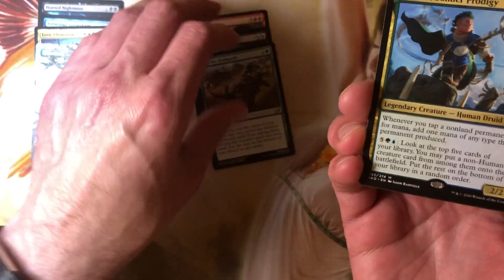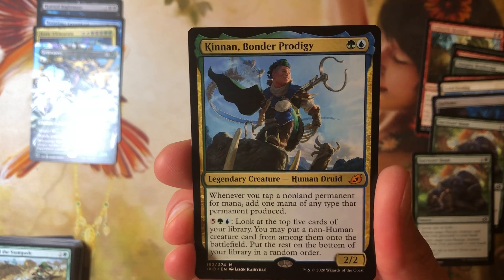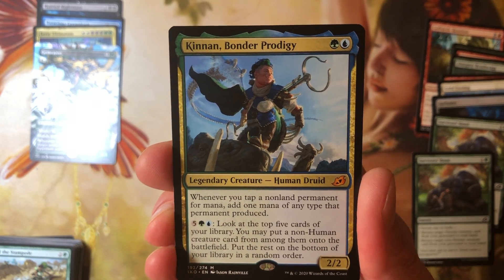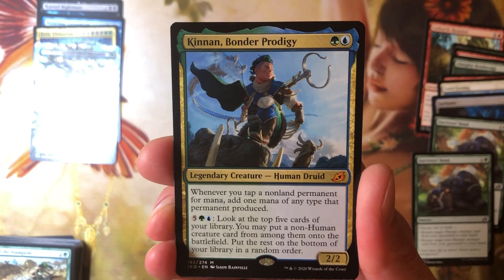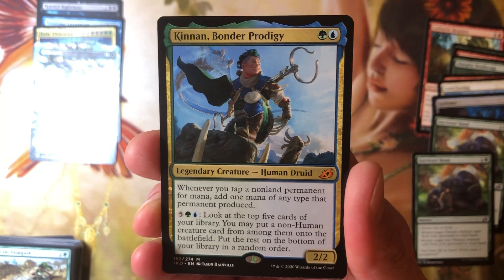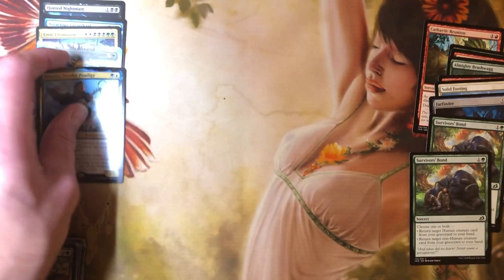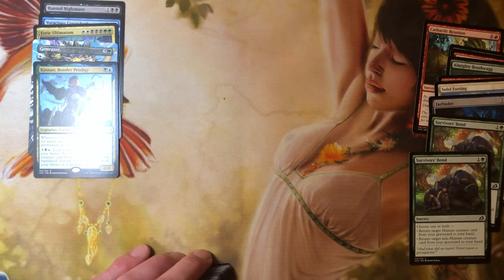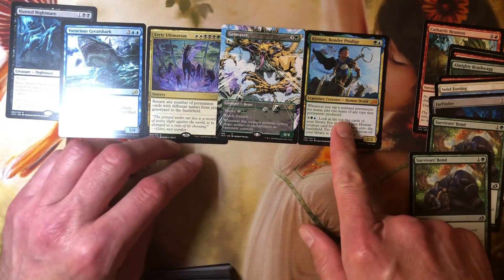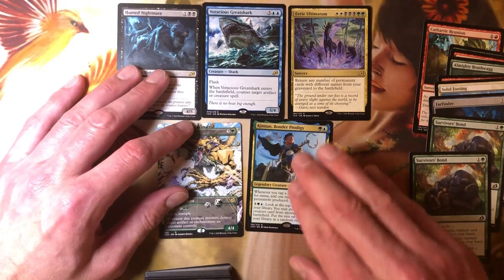Actually no, this isn't bad - Kinnan, Bonder Prodigy. Yeah, this isn't bad. Whenever you add a non-land permanent for mana, add one more mana of any type that permanent produced. That's a good effect for a 2/2 for two. For six: look at the top five cards of your library, you may put a non-human creature card from among them onto the battlefield, put the rest on the bottom in random order. That seems like a good commander. I'm not building it - I don't like building green-blue decks - but yeah, okay. I'll take that. So we got a full-art, we got a mythic - first mythic in like 15 packs easily. Everybody be safe out there, the COVID's not going away.